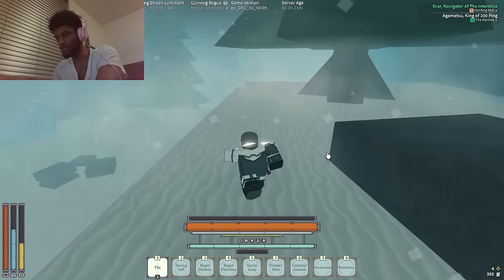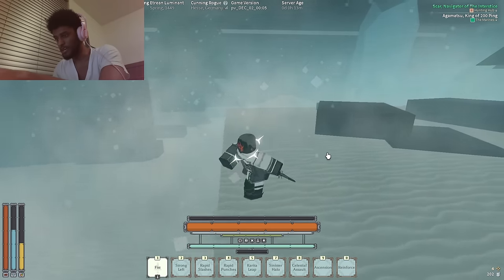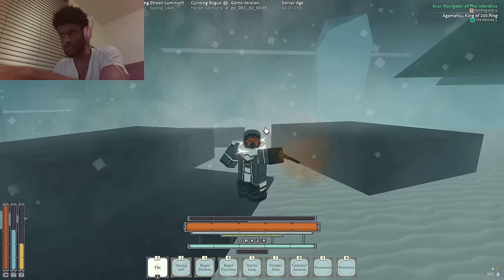Hey, what's up everybody? I'm here today and we're going to be talking about the new Just Kurita mantra that just got dropped in the Just Kurita update. It's called Kurita Leap. It has 20 light weapon as a requirement and you need Just Kurita, of course, and you can get it through leveling or going up to the shrine and turning it out if you don't already have it.